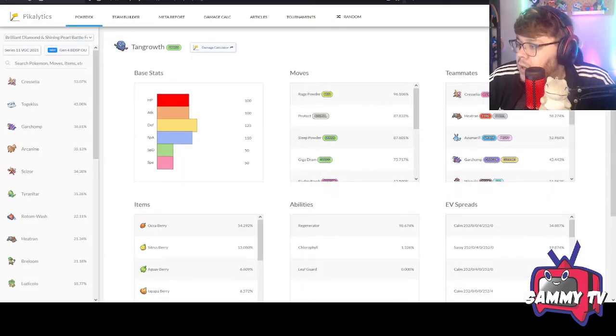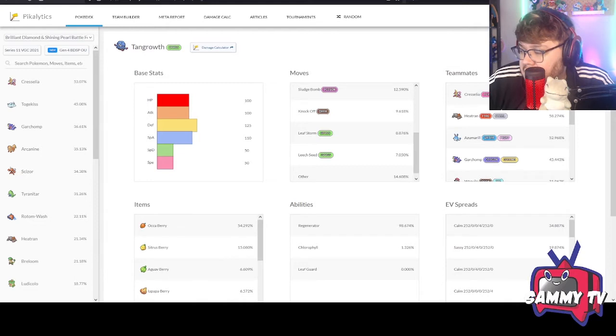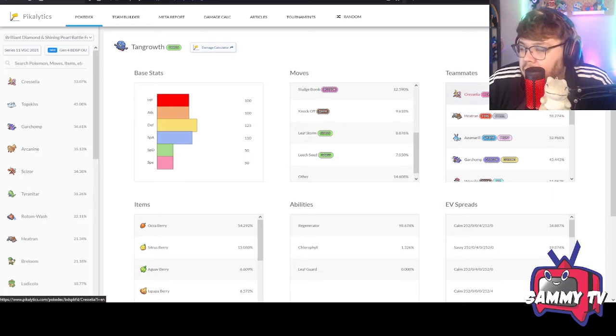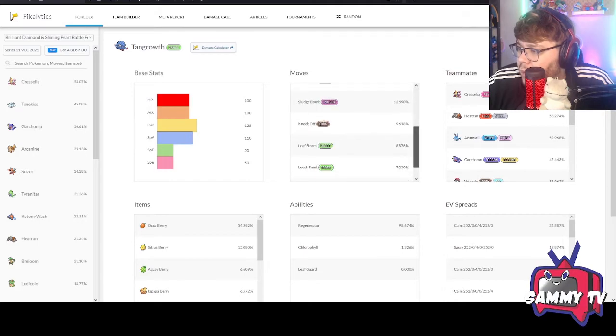Tangrowth can run Giga Drain and Sludge Bomb, but it can also run Knock Off and Power Whip. Its base Attack is 100, which also helps it break through Gastrodon. A lot of Water types are specially defensive, so running physical attacks lets Tangrowth break through them and gives you attacking diversity — for example, knocking out a Chansey with Knock Off or Power Whip. Definitely want to run Rage Powder, Protect, and Sleep Powder. Sleep Powder is really strong: put something to sleep, Dragon Dance, and run away with the game.